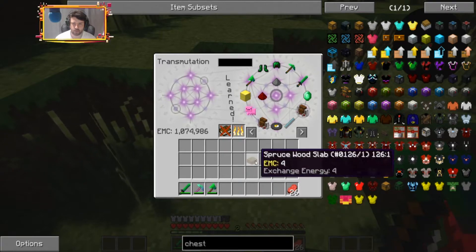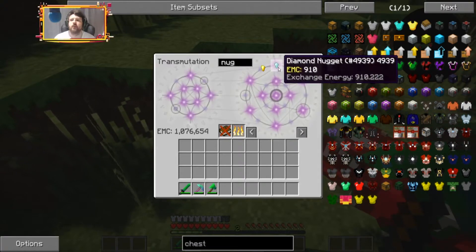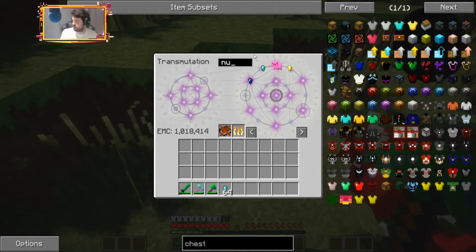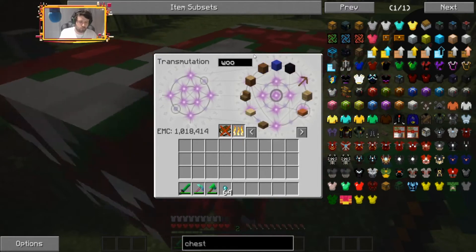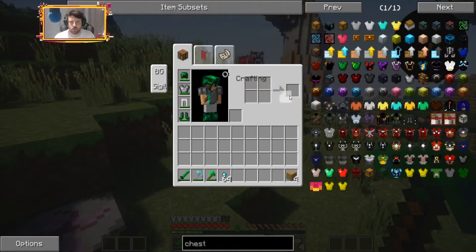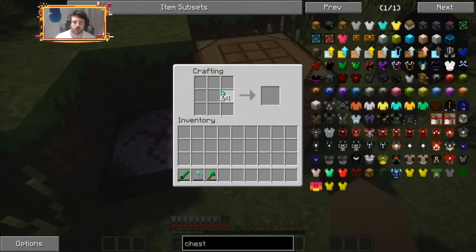I can get diamond nuggets. Let's grab wood. My inventory display is a little messed up because of the texture pack but it's not hurting anything.